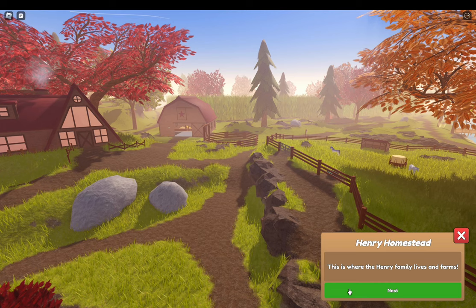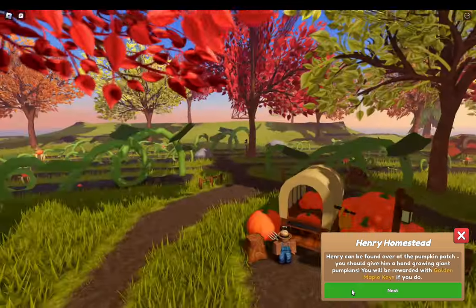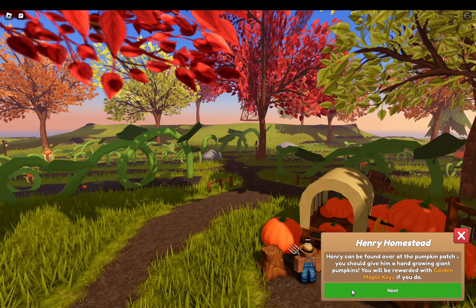This is where Henry's family lives on the farm. Henry can be found over at the pumpkin patch — you should give him a hint at growing giant pumpkins and you'll be rewarded with golden maple keys if you do so. It does seem like we need to collect golden maple keys in order to get the event horses and accessories.